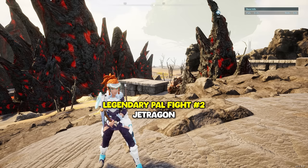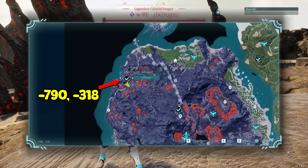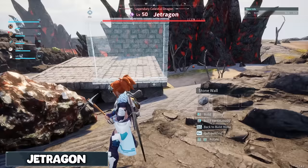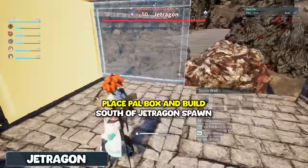So the next location is going to be for Jetragon — or however you want to pronounce his name. He's in the lava area very west of the map, and the coordinates are negative 790, negative 318. This spot is going to be kind of difficult to get the build right, but once you do, just build it exactly how I showed you and there should be no issues.